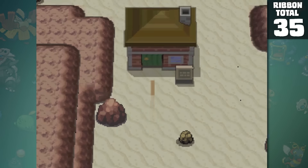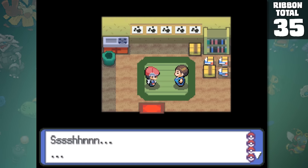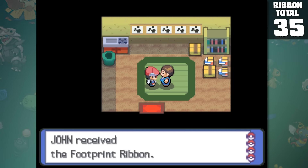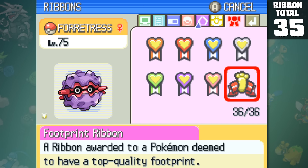Just east of Pastoria City is a small shack with a man named Dr. Footstep. If your Pokemon has the maximum friendship it can have, he will reward you the Footprint Ribbon. Just like the Effort Ribbon, you can pretty easily obtain it by just leveling up your Pokemon, so I was able to grab it even though Forretress doesn't have anything that resembles feet.